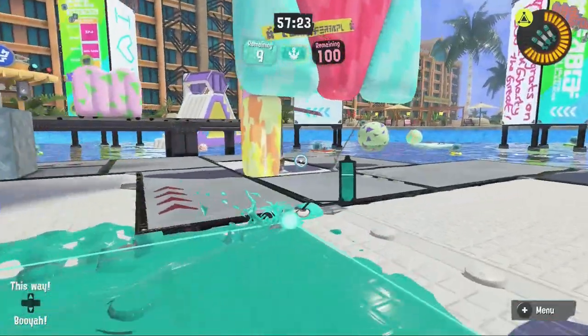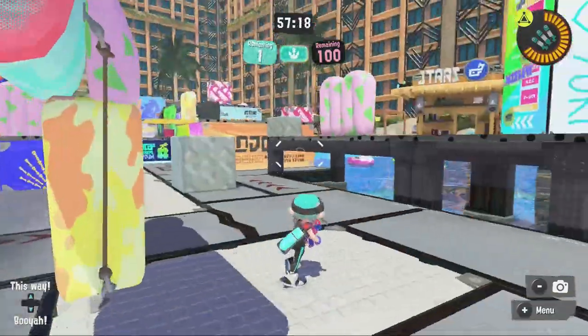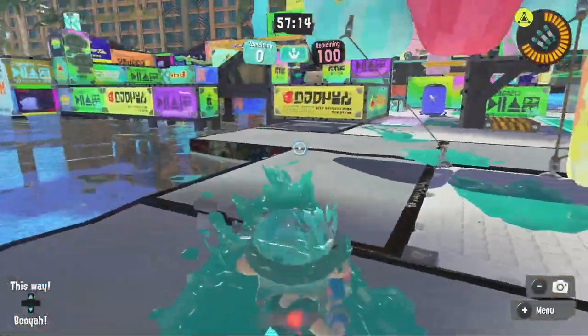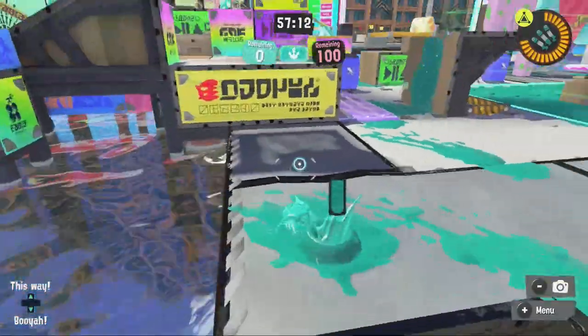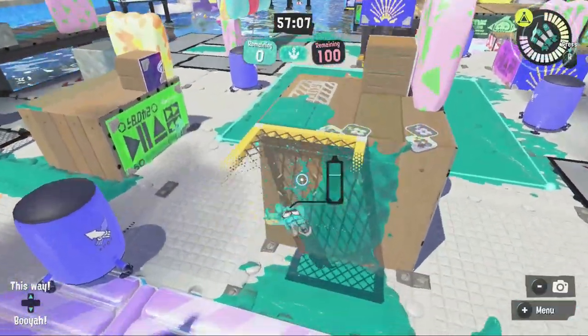This side looks so barren now. If you wanted to flank with the water up, that's cool — you can go from here to here now. But with the water down you can go all the way over here as well. You can place a beacon here. This is actually going to open up the map so much.